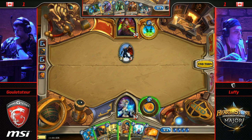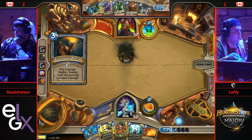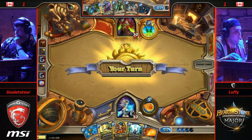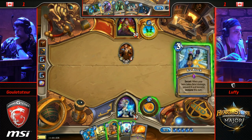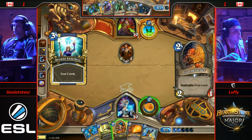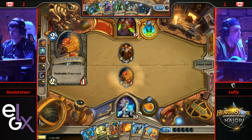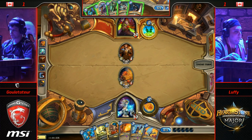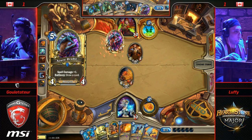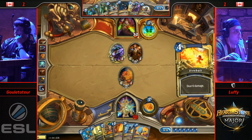Rogue needs to get something on board and start attacking. No Healbot, no Loot Hoarder means if Freeze Mage makes it to an Alexstrasza turn with an Ice Block up, you are actually just dead. Speaking of the devil — on the Ice Block — so Arcane Intellect, Novice Engineer looking like a potential play for Luffy. Maybe he'd like to save that Novice Engineer to draw immediately in a pinch later on. For Luffy, he really does need to find a solid turn to get the Ice Block down before he can just start going for it.